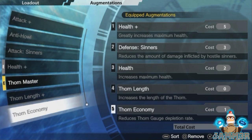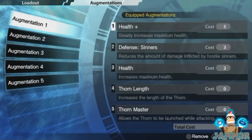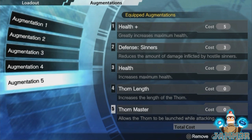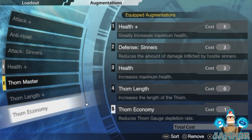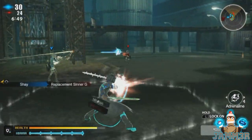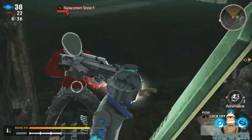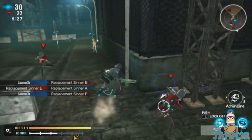If you have a lot of health you'll be taking hits for days — you are so bulky. I also use defense augmentations to give myself a little defense to accompany my massive health. The two main things you want are health plus and defense augmentations, though health is more important than defense since defense augmentations also don't do as much. Thorn length is a bonus if you want it — you don't have to use it. Thorn master is a good augmentation for light melees and spears because you can cancel out your attacks; if you miss a thorn leap you can press thorn again and cancel, then jab again.